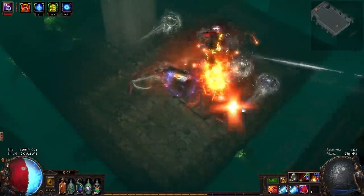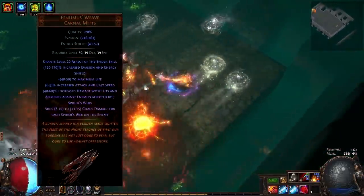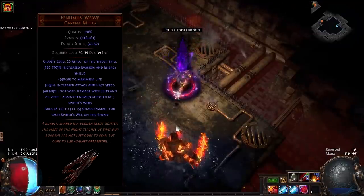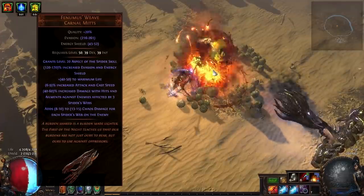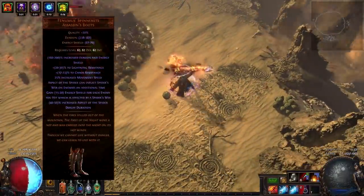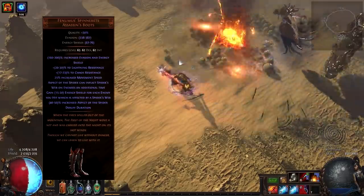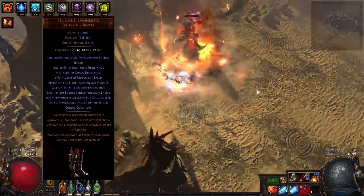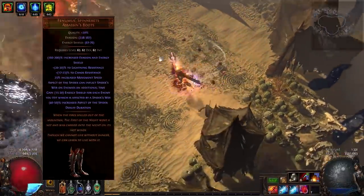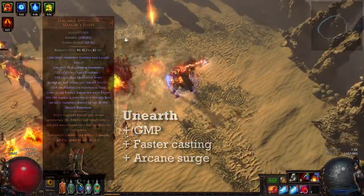When I had only five-link I just swapped Controlled Destruction for Concentrated Effect when dealing with bigger bosses. Next, Phenumus Weave gloves — my favorite gloves — give Aspect of the Spider, which reserves 25% of your mana, similar to Blasphemy Temporal Chains, but also gives more damage. Enlighten inside these gloves will not reduce the mana cost of Aspect of the Spider. Inside my gloves I have Enlighten linked to Blasphemy, Temporal Chain, and Haste. Combined with the Phenumus boots you also get energy shield on hit and an additional spider web on enemies which gives 5% more damage, though the ES on hit is a bit disappointing for Cremation.